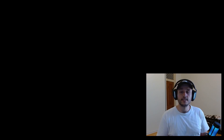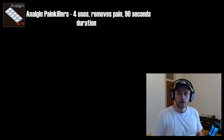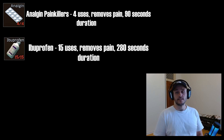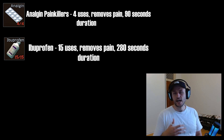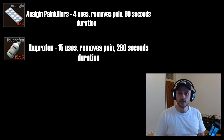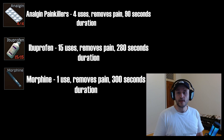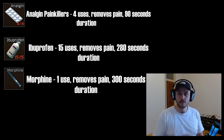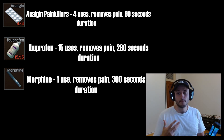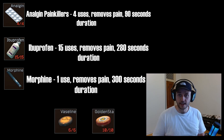The ones you're most likely to find early on are regular painkillers — four charges giving about 95 seconds of pain relief. You'll also come across ibuprofen, with 15 charges lasting about 280 seconds, and morphine injectors lasting about 300 seconds, though they're rarer. Later in the game people use things like Vaseline and Golden Star balm because they have other effects beyond just pain relief.